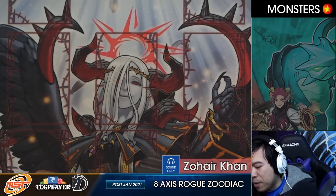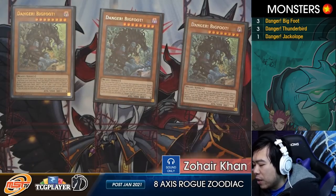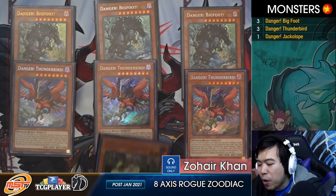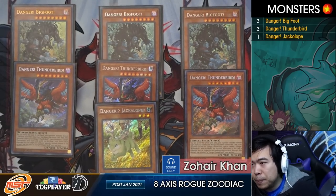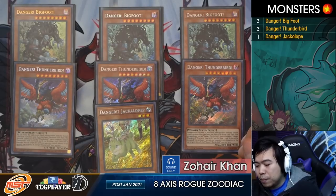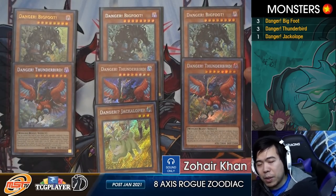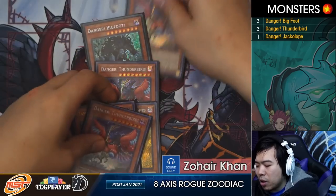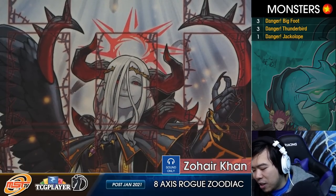We're going to kick off with the monsters. We're starting with the danger package: triple Bigfoot, triple Thunderbird, and one Jackalope. Jackalope is essentially a level 8 because it fetches a level 8 — hence the name 8-axis Zoodiac. We didn't want to choose cards like Danger Ogopogo because when discarded it doesn't actually gain you any card advantage. We just maxed out on the dangers that can actually do something when discarded.